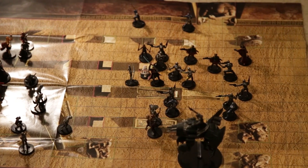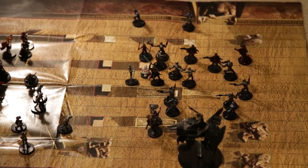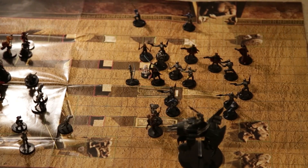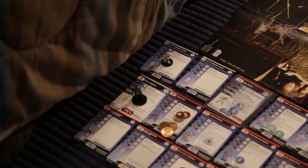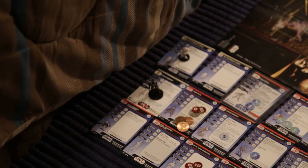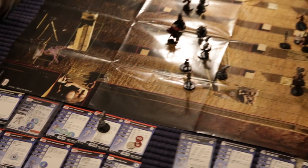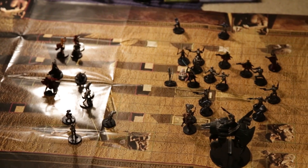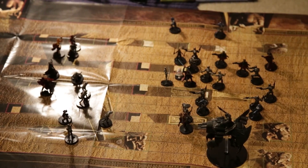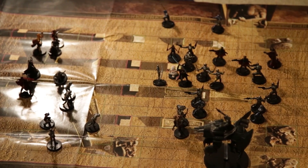Otherwise I think they had the advantage going in. The reason Exar Kun is up there is because he used Sith sorcery to kill his own engineer who was healing up there. The engineer did his duty — went up and healed — and then Exar Kun killed him to get up to the battle and take his place. That is a Sith power if I've ever seen one.